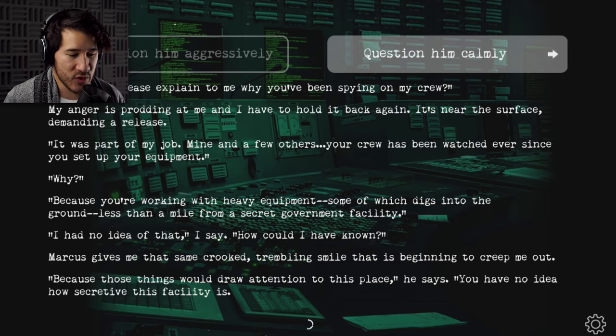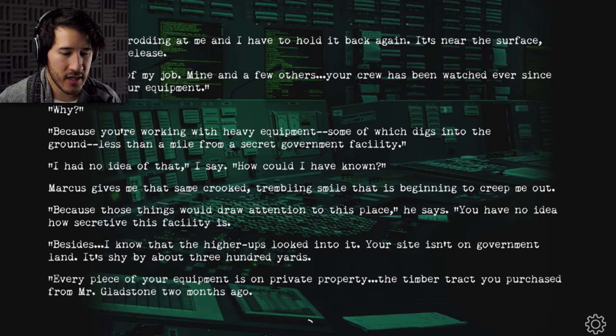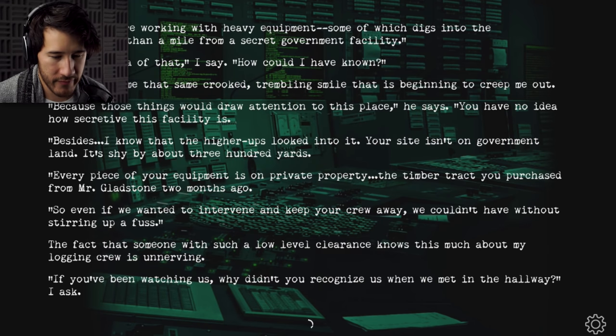'You have no idea how secretive this facility is. Besides, the higher-ups looked into it. Your site isn't on government land — it's shy by about 300 yards. Every piece of your equipment is on private property, the timber contract you purchased for Mr. Gladstone two months ago. So even if we wanted to intervene and keep your crew away, we couldn't have without stirring up a fuss.' The fact that someone with such a low-level clearance knows this much about my logging crew is unnerving.